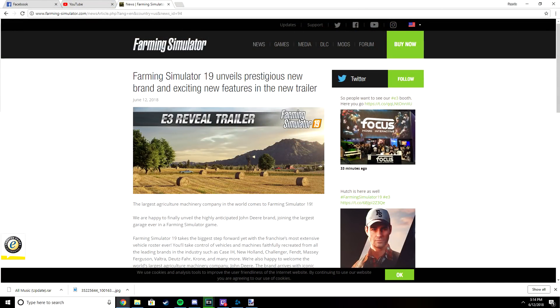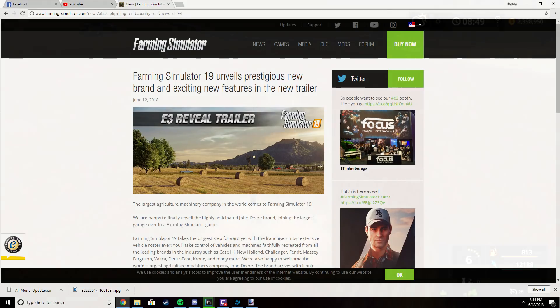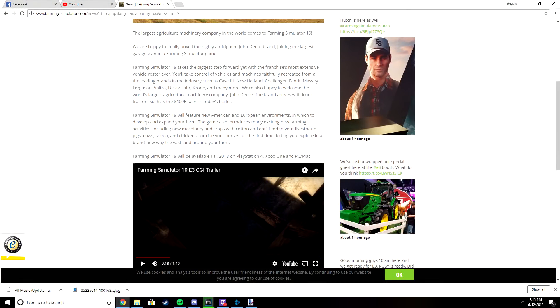From the actual farming sim website, they posted a news article about their E3 reveal trailer: 'Farming Simulator 19 Unveils Prestigious New Brand and Exciting New Features.' It reads: 'The largest agricultural machinery company in the world comes to Farming Simulator 19. We're happy to finally unveil the highly anticipated John Deere brand joining the largest garage ever in a Farming Simulator game. The game will feature vehicles from Case IH, New Holland, Challenger, Fendt, Massey Ferguson, Valtra, Deutz-Fahr, Krone, and many more.'